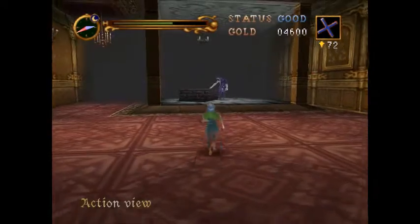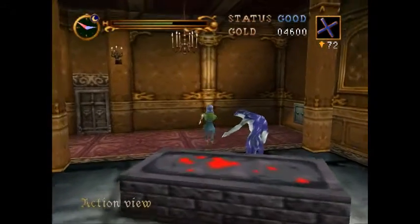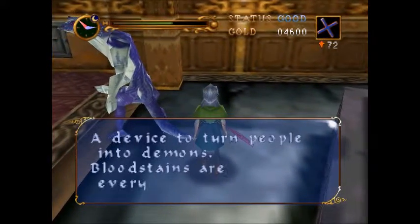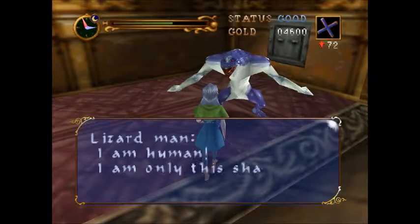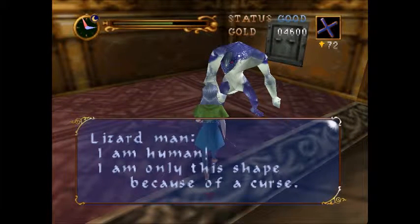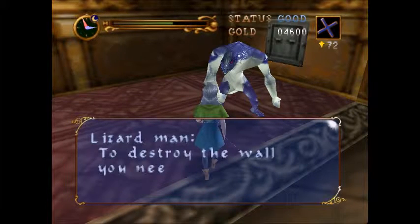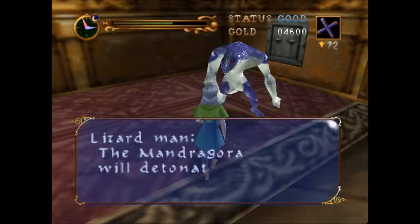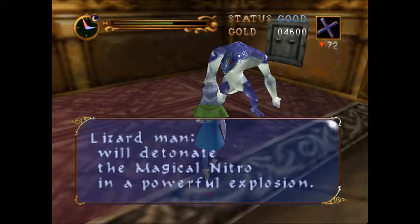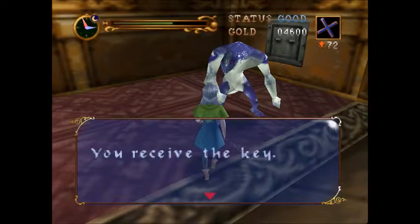Oh, a lizard man but this one's friendly. Don't jump away from me, I'm trying to talk to you! He says: 'I am human. I am only this shape because of a curse. You are an adventurer — I will give you some advice. To destroy the wall you need both magical nitro and mandragora. Place them both in front of the wall — the mandragora will detonate the magical nitro in a powerful explosion. Take this key; you will find the mandragora in the torture chamber on the first floor.' So we're going to have to backtrack. You received the key. But we're going to go in here first.